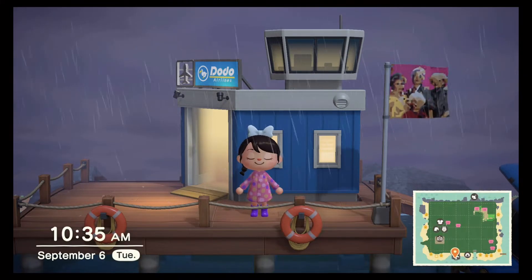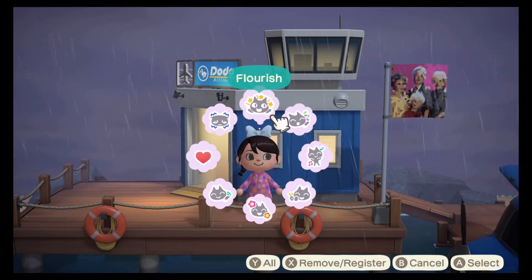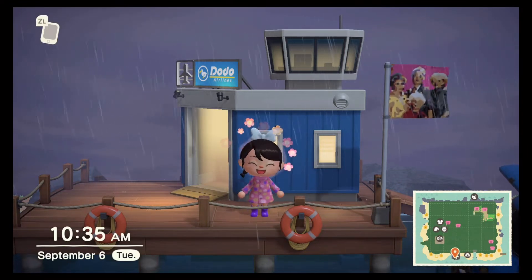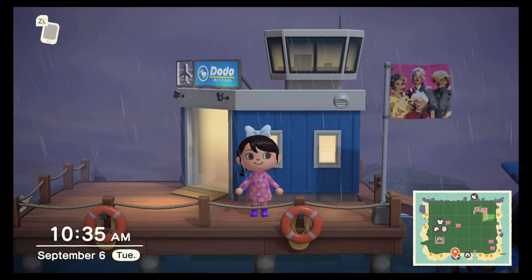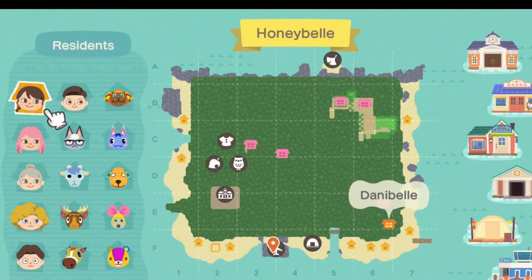Hey guys, it's Danny Bell! I hope you're having an awesome day. I'm so excited because we're doing a villager hunt on our city core island, Honeybelle 2.0. If you missed the last episode, we started off this island redoing everything 2.0 style in a realistic city core type of island. We had one of our villagers ask to leave, so it's time to hunt!